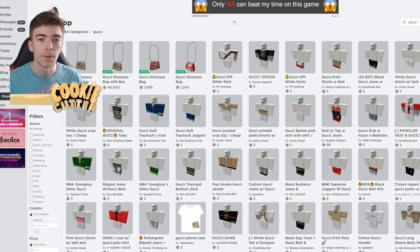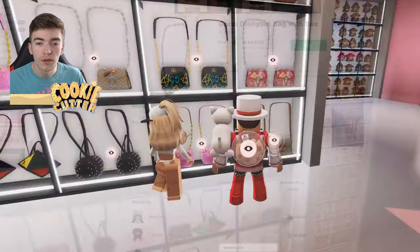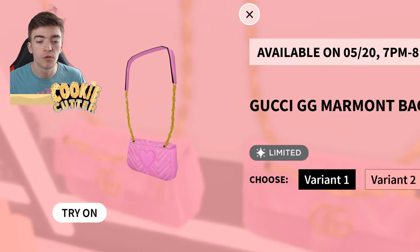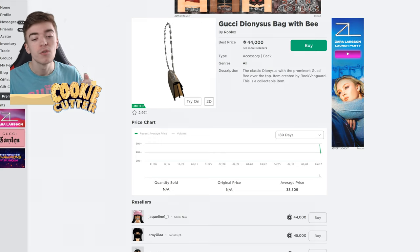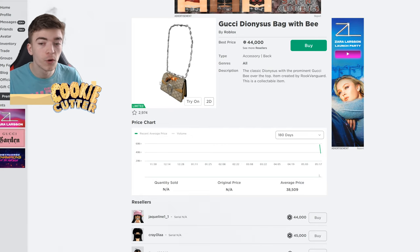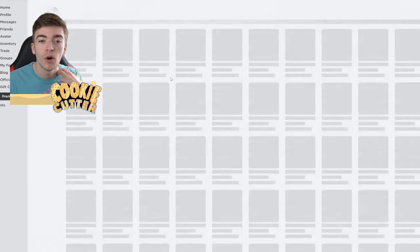This is the Roblox avatar shop. I've searched the word Gucci and I'm going to click on this for an example. This item the other day was for sale inside the Gucci event for 400 Robux. So you could go inside this event, click on this bag, and purchase it for 400 Robux — and now this bag is worth 44,000 Robux, which is such a high increase. You could have literally bought this for 400 and sold it for 44,000.